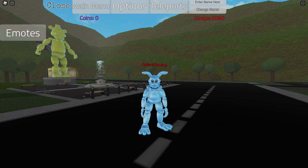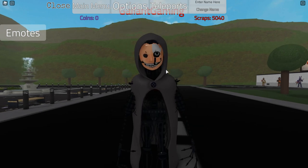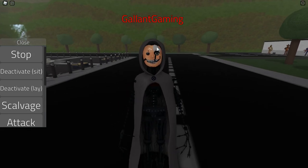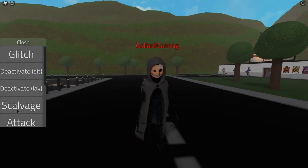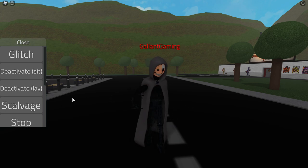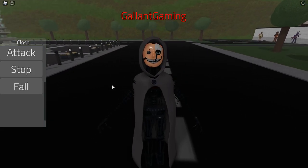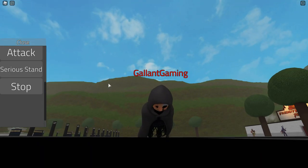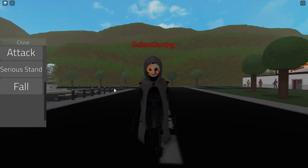For the next one, the Flesh Mask Stitch Wraith: main menu, animatronics, go left one skin — Flesh Mask. Oh, that's so creepy. It gives me the heebie-jeebies. It has a glitch — it's freaking out, it looks like a doll head. We have deactivate, lay, salvage, and attack — he has a slap attack! He will slap you. Serious stand — yeah, that is pretty serious. And we have fall as well. He's just laying there. He stands up so slowly — that is terrifying. But there you go, Flesh Mask Stitch Wraith.